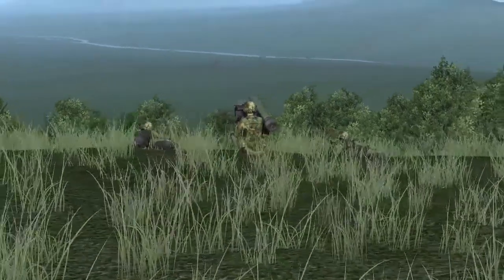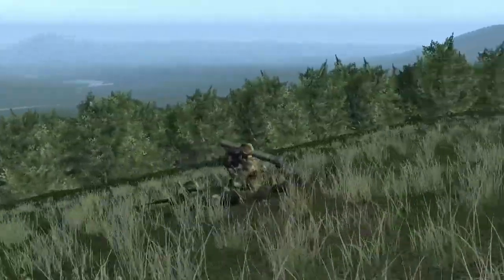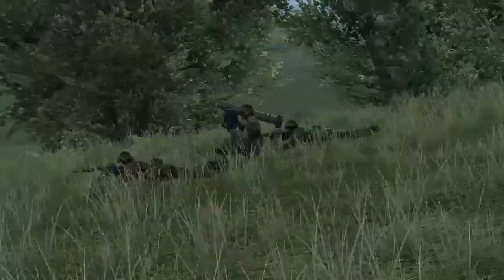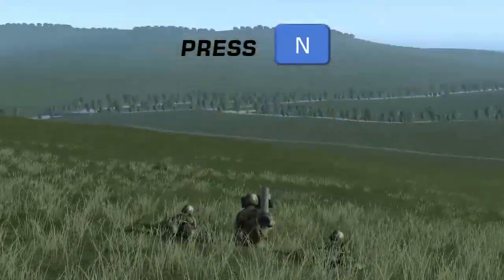Similar to many other units in Steel Beasts Professional, you have a binocular view available for additional observation and scouting. In the external observer position, accessed by pressing F8, pressing the N key will provide a magnified view past your unit without any visible markings.